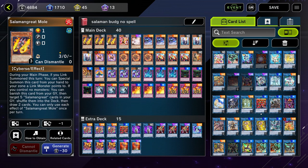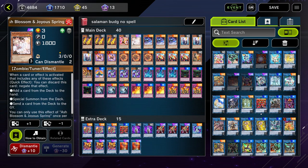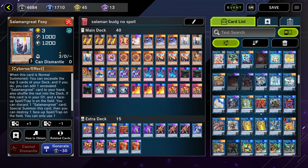The final deck list is Salamangreat budget. We're running three Mole because if we link summon that turn we can special summon Mole for free. We don't have the powerful Salamangreat spells — the one that adds a monster and the one that lets you special summon a Salamangreat every turn from your graveyard or hand — so we need to be a little more spammy. Mole extends your plays by getting you another monster. One Mirror — we only need one; if we add it from the deck we can instantly special summon it, but we don't want more than one in opening hand. One Ash Blossom — it comes in the bundle deal; you can add it back from your graveyard using Sunlight Wolf. If you own more Ash Blossoms, use them. Three Flame Bufferlo — we run a lot of traps so you're hoping to draw traps, set them, and have more protection.